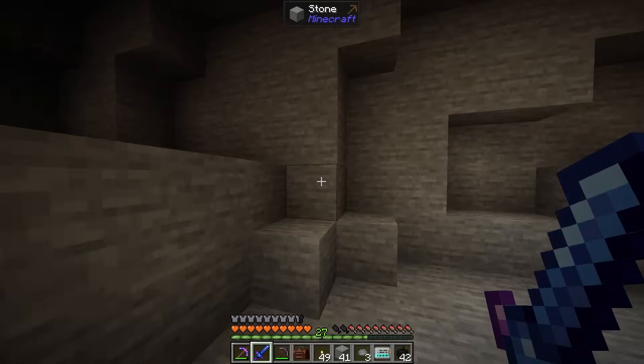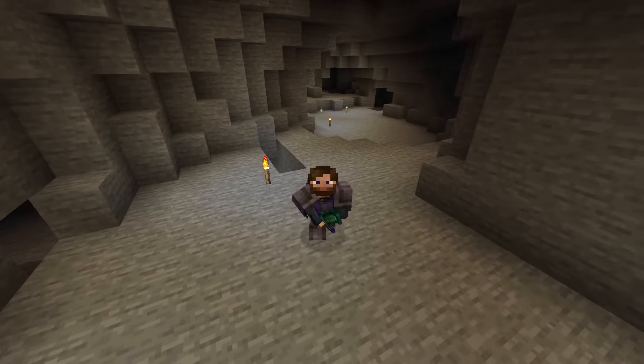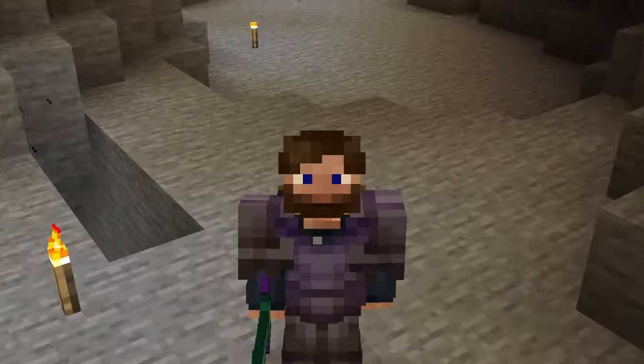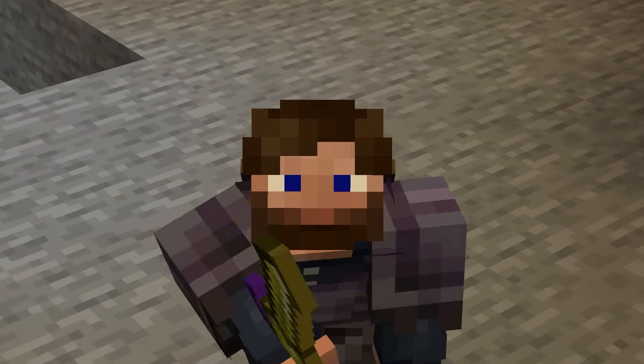We should be able to just one-shot this skeleton. Yeah, this sword's insane. Look, there's some glow lichen. Glow berries, by the way, in Immersive Engineering can be put in a garden cloche, and you can turn that into ethanol, which is going to be a way to technically get biodiesel, which can generate about 4,000 RF per tick.